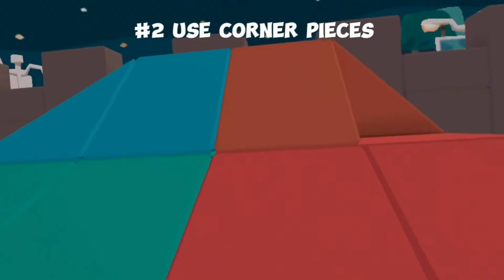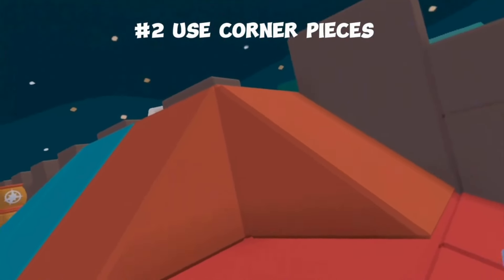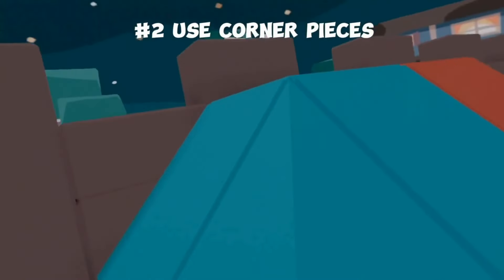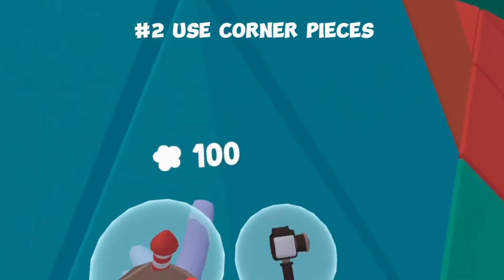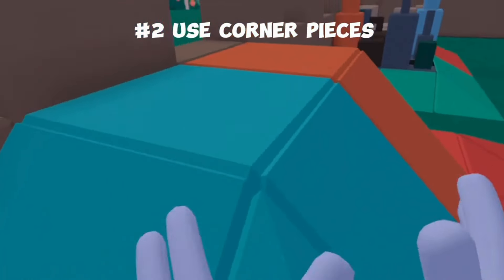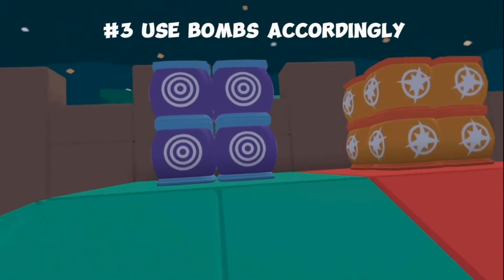Next up is an extremely important one. Whenever you're trying to make a curve in a roof shape or anything else, you need to use the corner pieces. You can see right here that this just looks really bad. But over here, all you have to do is add this simple corner piece, and it brings it all together. So if you're ever building a roof or anything like that, try using the corner pieces — I'd 100% guarantee it will improve it.